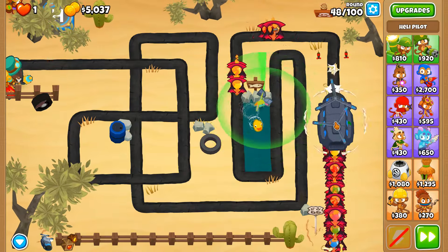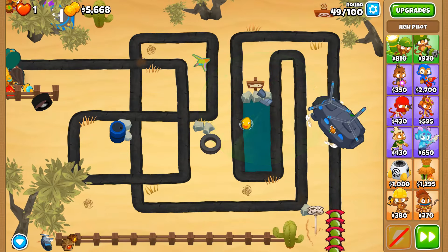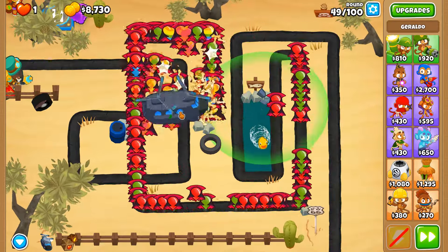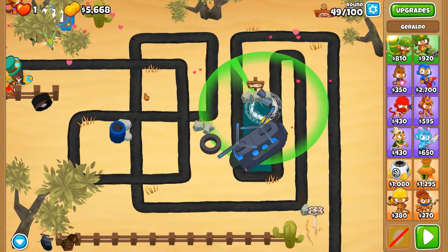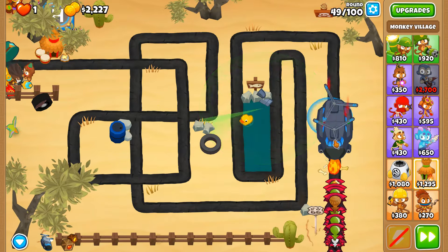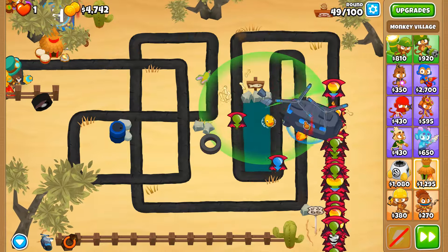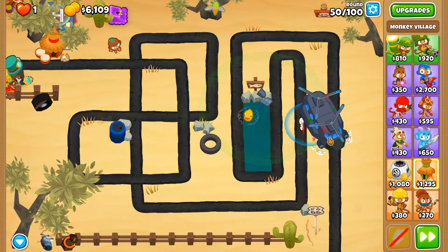The middle path heli has a huge struggle against two megapops and having jerry's fire always orbiting is really nice to have. Round 49 is becoming a bit of a pierce issue here but we should have this in the bag. Also if you activate the support chinook's ability you get nothing out of it - no cash, no lives restored - because this is CHIMPS. You don't get income and you don't get lives restored.